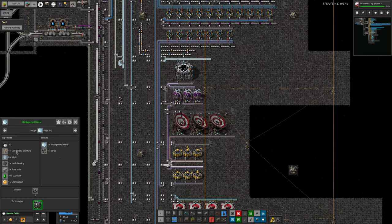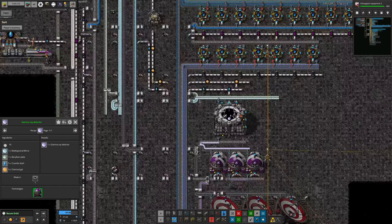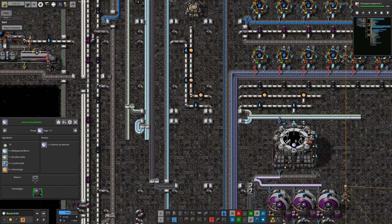I needed the multispectral mirrors anyway for the previous tier — those were fed into these ones for the X-ray telescopes. Then you need a beryllium plate, which is fine. We've got loads of beryllium around here and it's used all the way through the Astro Sciences. Chemical gel wasn't a problem either — we have quite a lot of that, just brought in by pipe. The problem was cryonite slush.